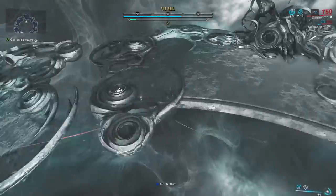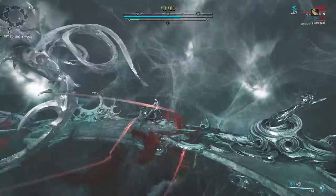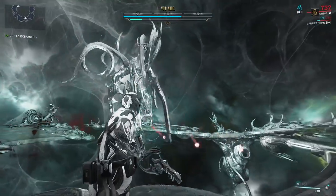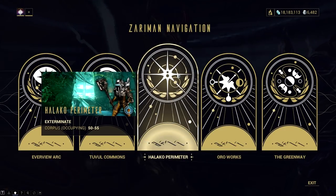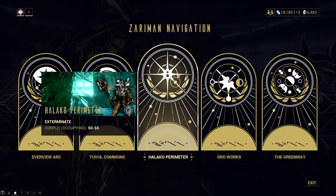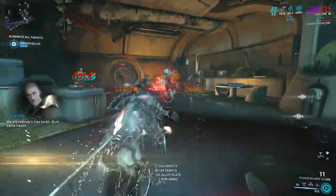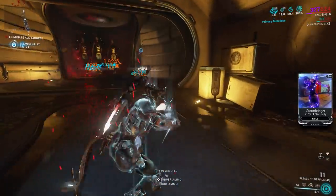This is probably the best farming method right now, especially in solo play. The best mission to farm almost all the stuff you need in Angels of Zaruman is the exterminate mission called Halako Perimeter. You don't need to go into the bounty mission version — just go to the Zaruman navigation and select the mission. It seems like Digital Extremes fixed the void plume crest drop rate and added one guaranteed void plume crest in every mission, including the normal variant of the Halako Perimeter.